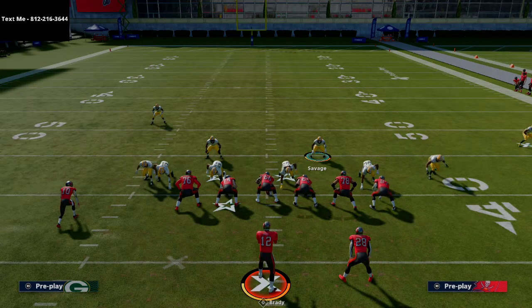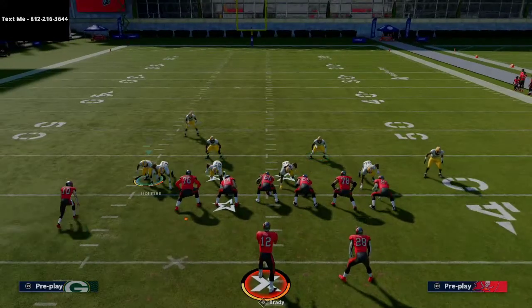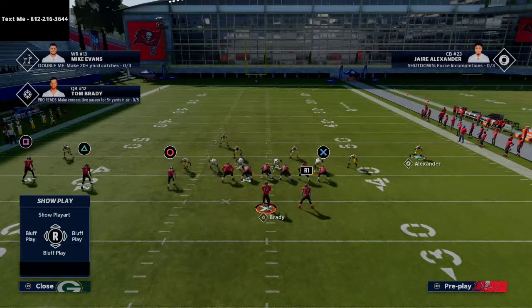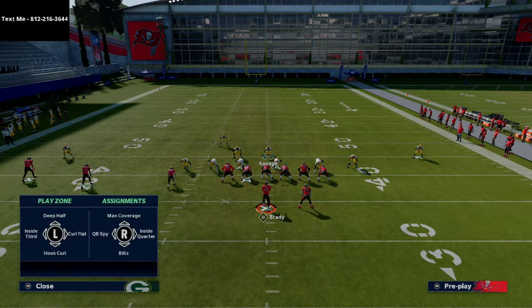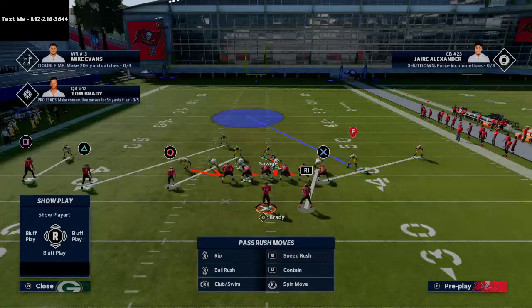One of the things we've been talking about is understanding alignment. Having a base alignment like this is really good because it gives you balance against a lot of different sets. This slot corner can get out on anything on the left side, and you have a corner on the backside as well. We're using this backside defensive end as a man coverage assignment on the back if he releases — essentially a cover one style blitz.